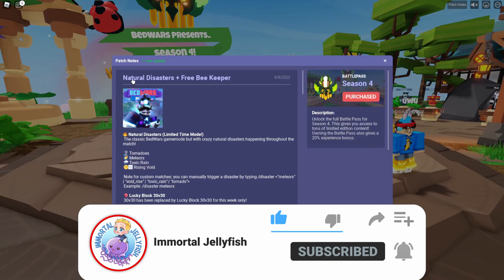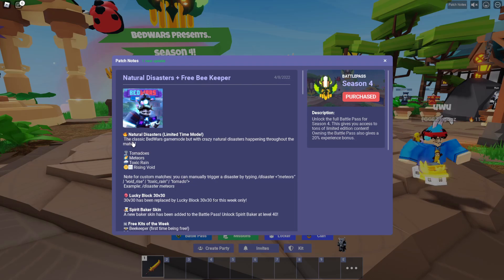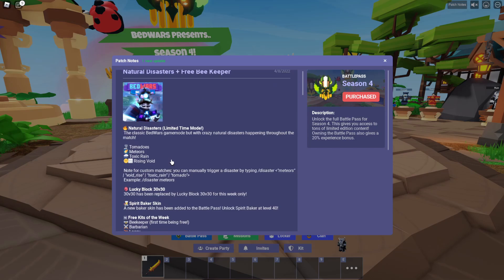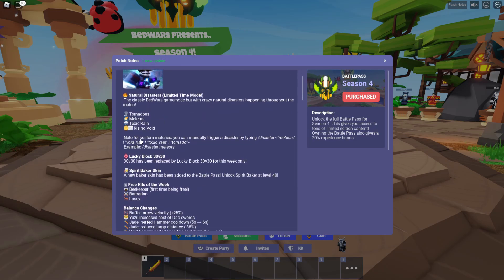Starting off the patch notes: Natural Disasters plus free Beekeeper. Natural Disasters is a limited time mode — the classic Bedwars game but with crazy natural disasters happening throughout the match. I'm guessing this is kind of a throwback to the natural disasters game on Roblox that's been super popular, but now spun in with Bedwars. It could be a pretty interesting, pretty fun game mode. It says tornadoes, meteors, toxic rain, and rising void. I'm gonna guess you'll have to build cover, meteors will probably just blast you, and tornadoes you'll probably just have to run from.